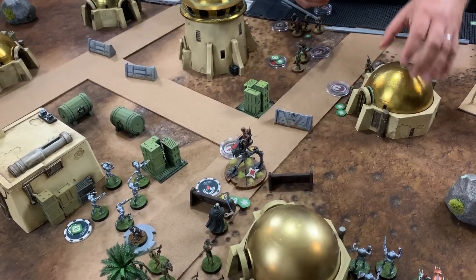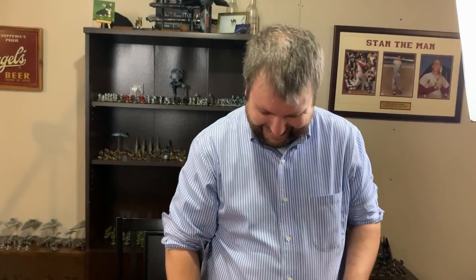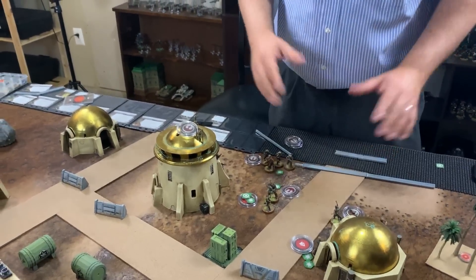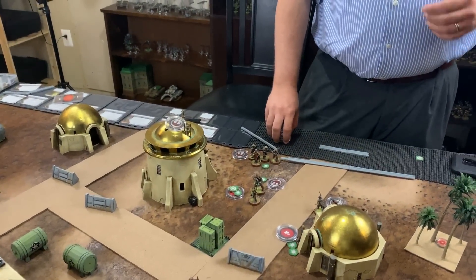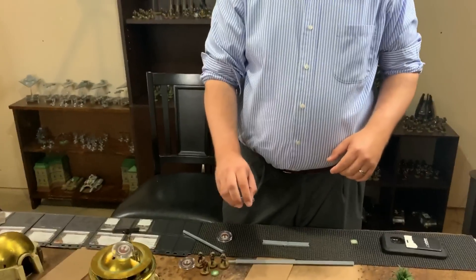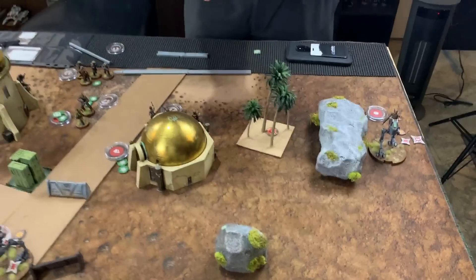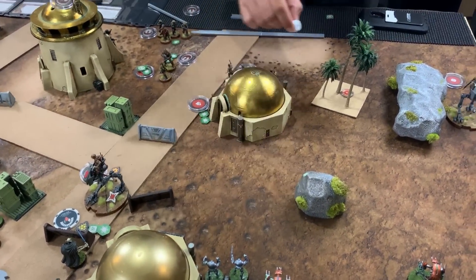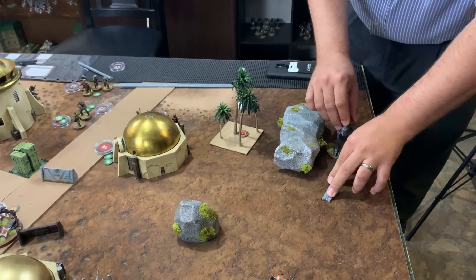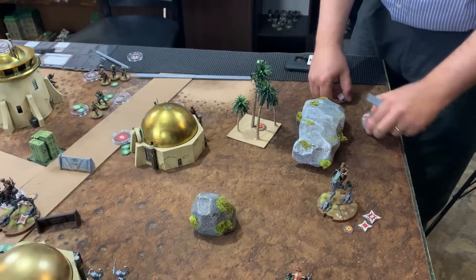A rules question arises about whether Luke can move past a unit to base Grievous. After brief debate it is confirmed valid. Chris then activates Han Solo but only gets one action due to three suppression. Han recovers suppression tokens. Michael activates his B1s, shooting Han with one red and two black dice — but blanks out completely — then moves forward aggressively.